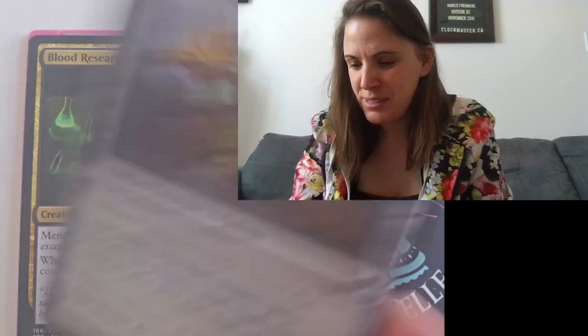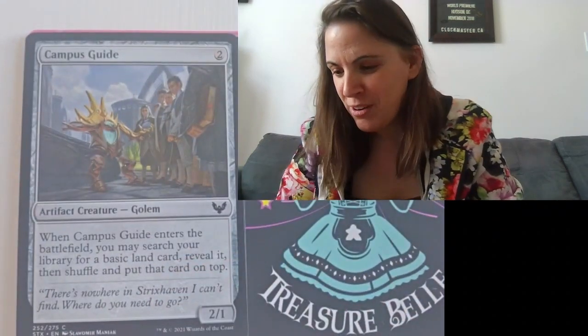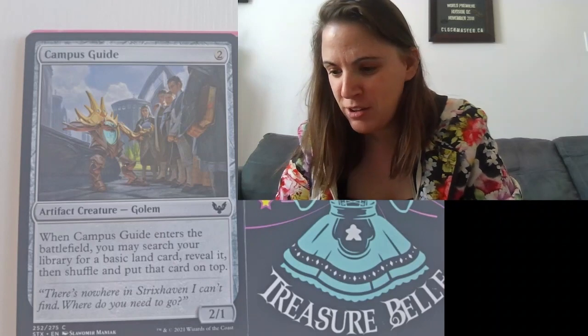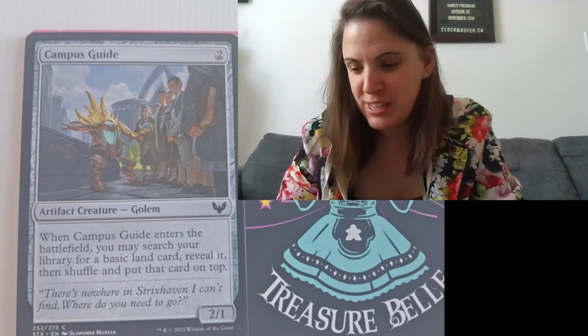Next we have Campus Guide, Artifact Creature, which is a Golem. Whenever a Campus Guide enters the battlefield, you may search your library for a basic land card, reveal it, then shuffle and put that card on top. So that's fun.